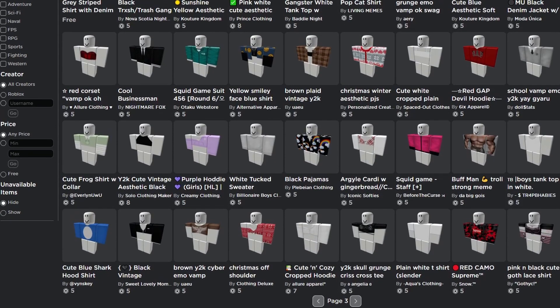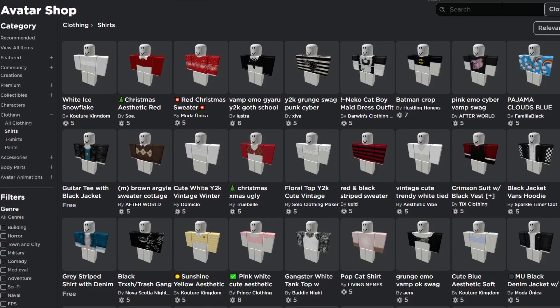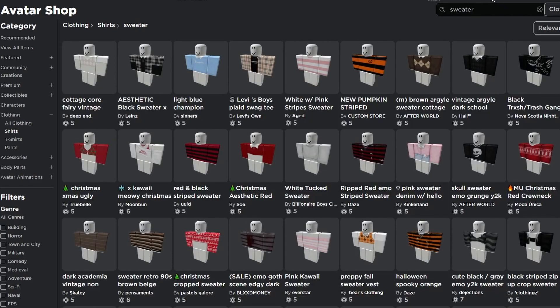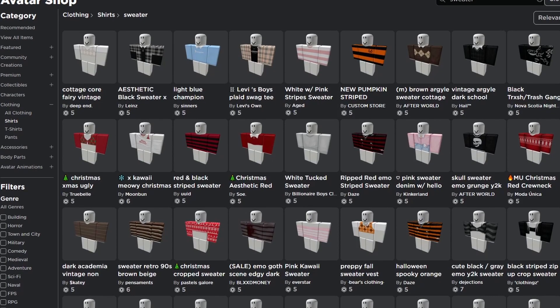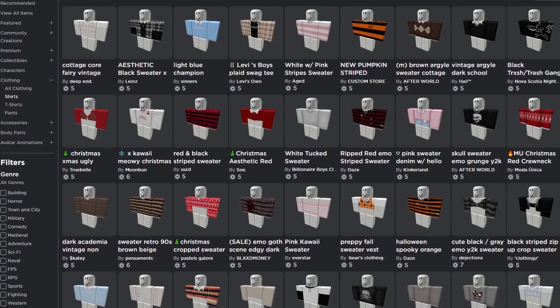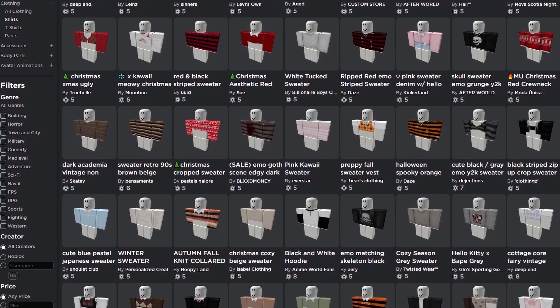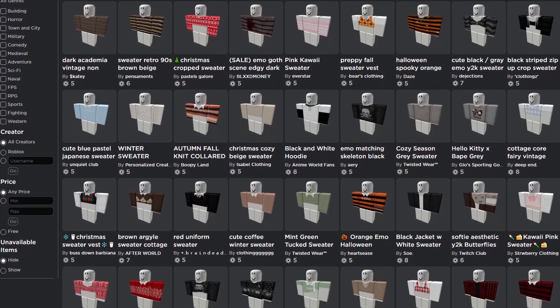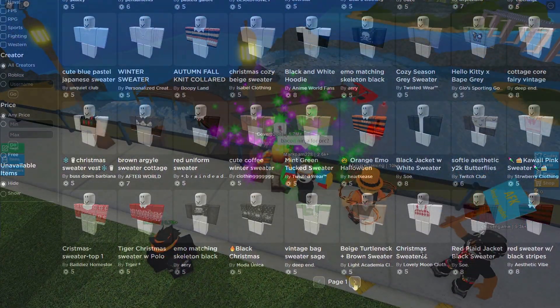If you go to the Roblox catalog you'll see so many clones — it's starting to improve, but beware of that risk. Making clothes can be extremely profitable and is a great source of passive income — money you earn while you sleep. Once you release the clothes they make money for you in the long run without active work. Making clothes is especially appealing if you already have an audience, like a group, to sell to.